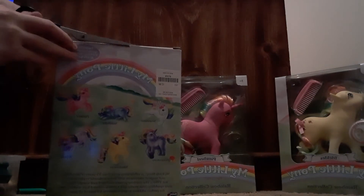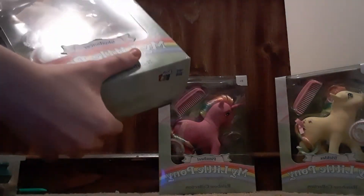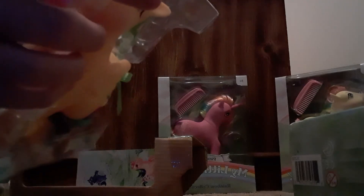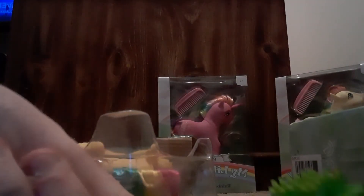All right, we have Dawn Sunshine out of the box! She has a different home this time. We have a little sticker. I don't know why she's green — her actual name is Sky Dancer, but I'm going to name them after my friends' names. Look at her hair, her hair looks so cool! You have to cut the comb out this time. It's a brush this time — maybe I can use them for the other ones too.